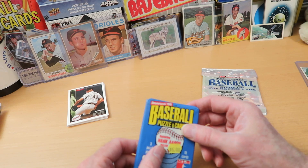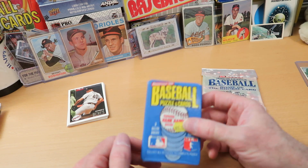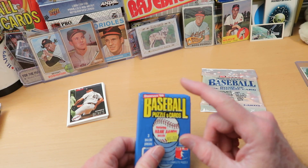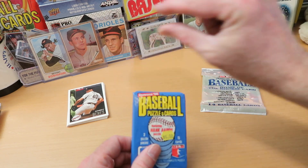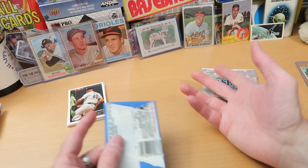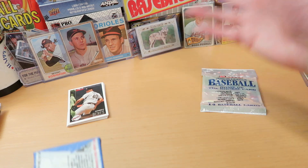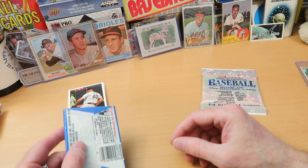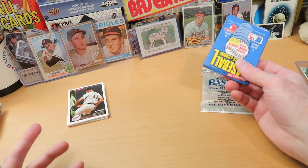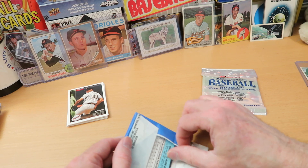One of the cool things about the Fred McGriff rookie is he only has two. One is the 86 Donruss, the other is the 86 Leaf, which is the same card as the Donruss card but just has the Leaf logo instead of the Donruss logo at the top. And those are it for the Fred McGriff rookie. If you're trying to get his rookie, you don't have to search through 50 or 60 different variations — there's only the Donruss and the Leaf, and they both look pretty much the same.